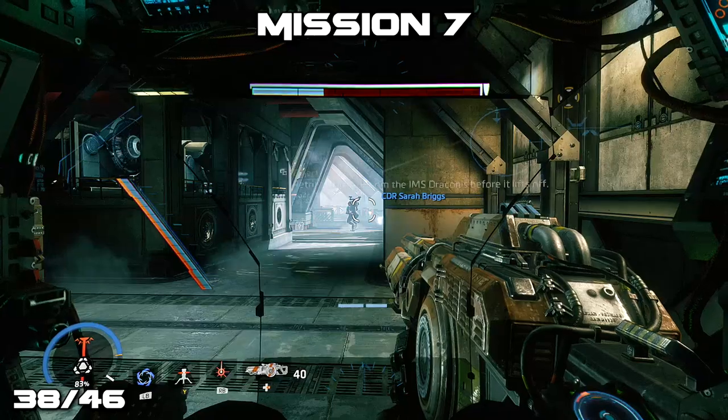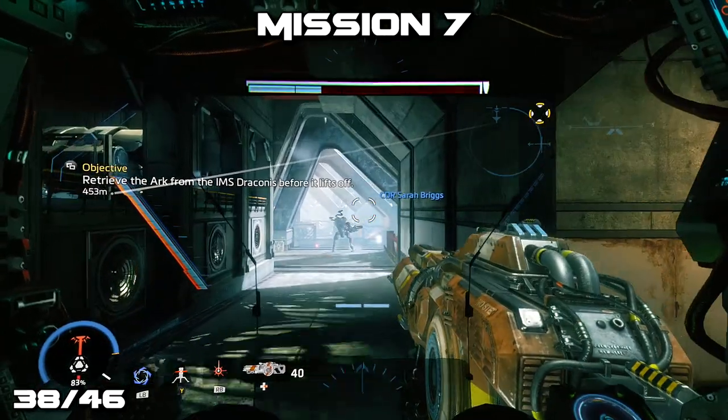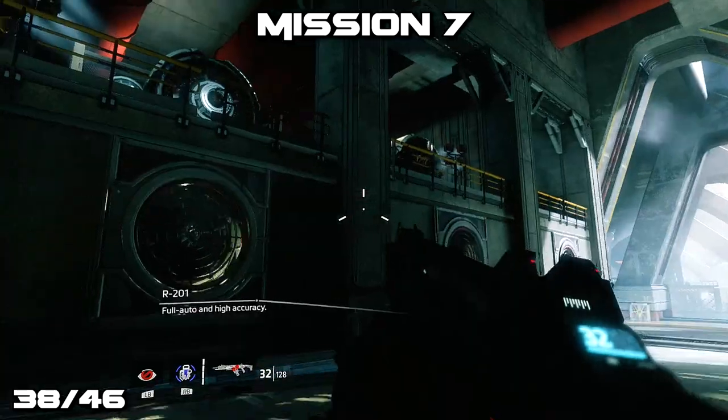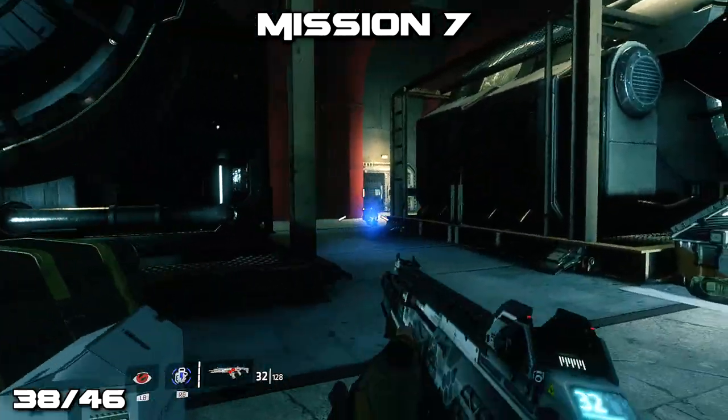Now we're off to mission 7. After getting into the structure, before heading down that long hallway directly in front of us, disembark from your Titan and jump up to the left-hand side, in between the spinning turbines, in order to grab the helmet.